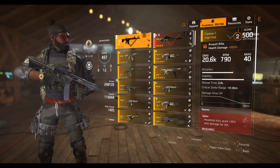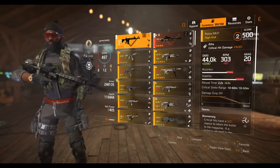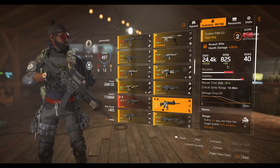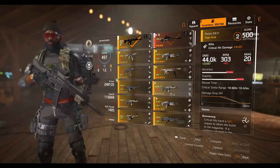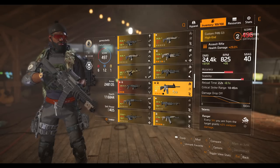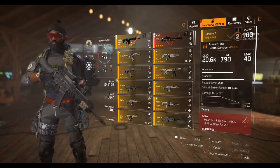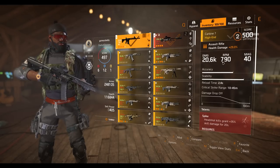Based on my build, I have 20,000 base damage, 790 RPM, and 40 rounds in a magazine. This weapon's RPM is quite similar to the Custom P416, but based on my calculations, this weapon is not going to be able to compete with the Custom P416 right off the bat. I think the developers can already see this and make a change to make this weapon more viable.